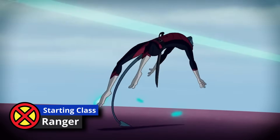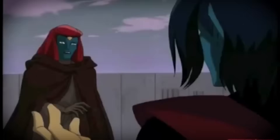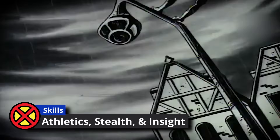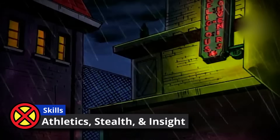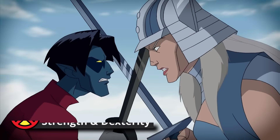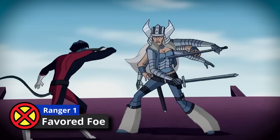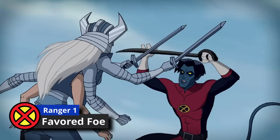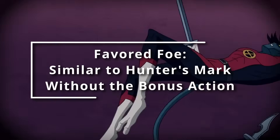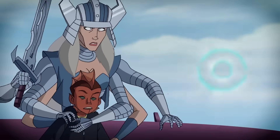As a starting class, we're going to choose Ranger — there's going to be a very obvious choice here, just stick with me, we do have a multi-class later. At first level of Ranger, you get Light Armor, Medium Armor, Shields, pretty much every weapon, and you choose three skills: Athletics, Stealth, and Insight. Stealth is especially important for Nightcrawler as you're able to hide in the shadows. We swap Favored Enemy out for Favored Foe, because we need our bonus action for teleportation — Favored Foe lets us essentially use Hunter's Mark just by hitting somebody and immediately activating it.